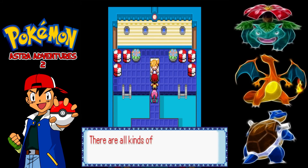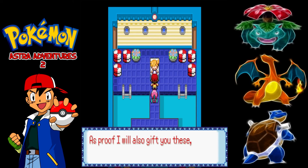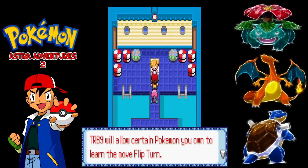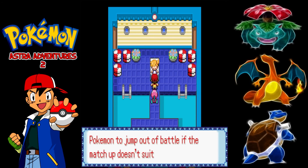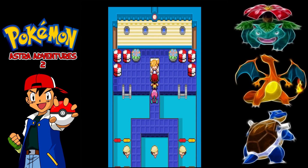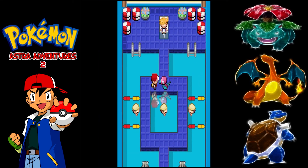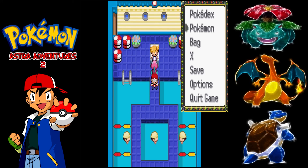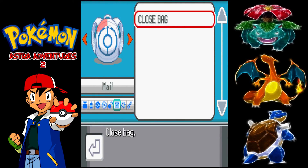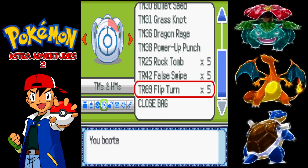Unfortunately we had to lose someone but I didn't see any other way around this battle. She gives us the TM for Flip Turn, which is basically a water-type version of U-Turn. She then says to go to Saffron, which we have to do anyway since we need to report to Looker after speaking to Bill. And yeah, that's where we're going to end today's episode. Thank you everyone for watching and I hope to see you all next time. Peace out.